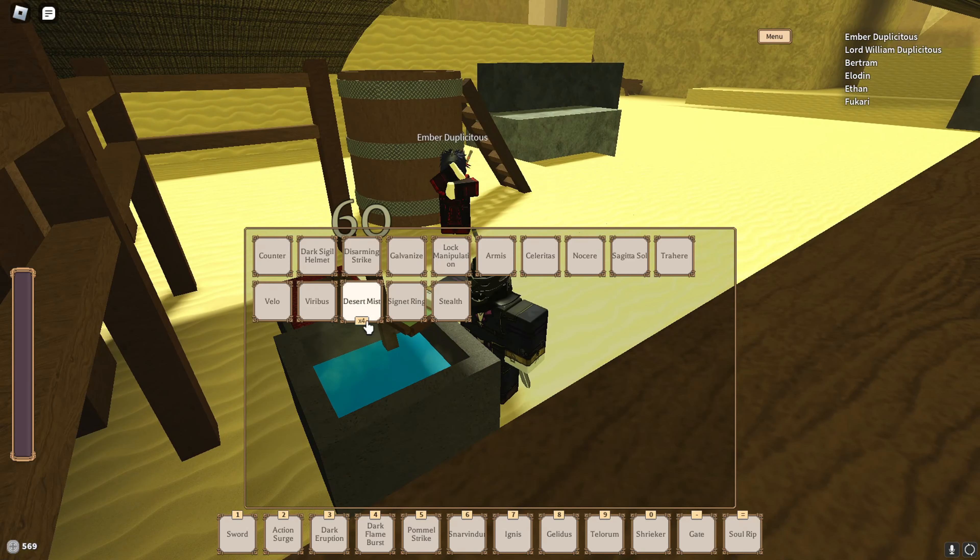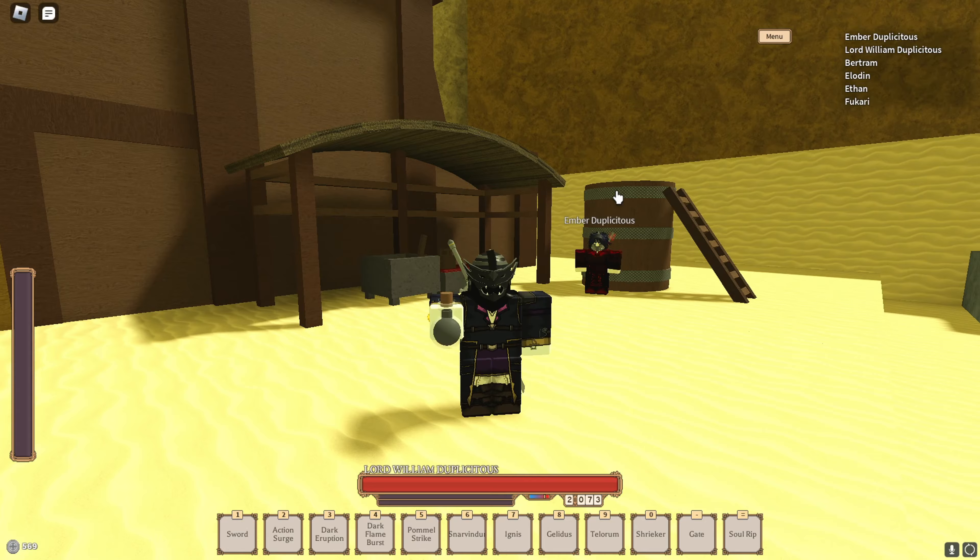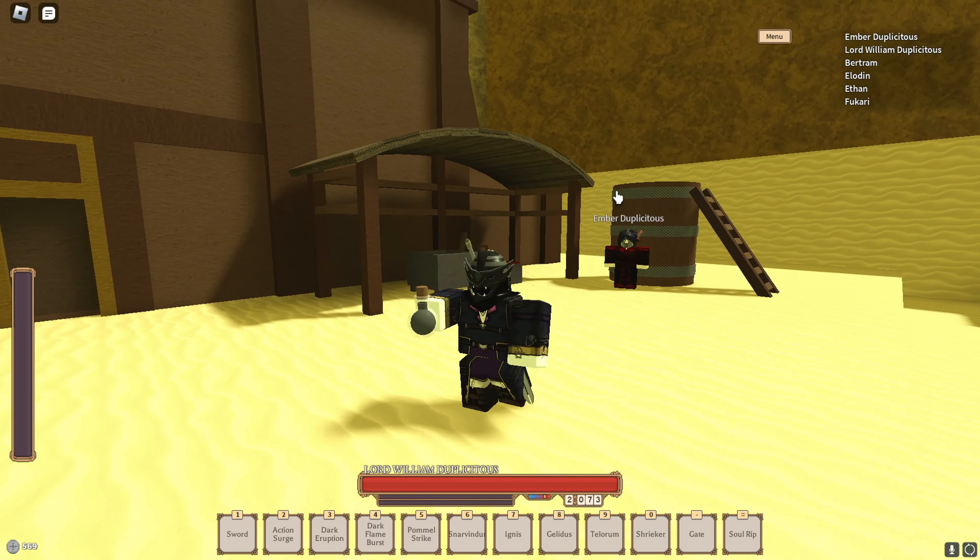Yo everyone, before you start this video like and subscribe, because if we hit 1.5k subs before the end of June then I will be doing a Solen's progression. Right now we got a shadow update for Rogue Lineage, because we found this new recipe. The new potion will be called the Philosopher's Elixir and the recipe for it is five desert mist.